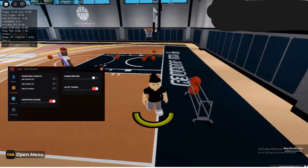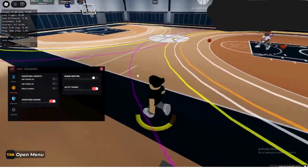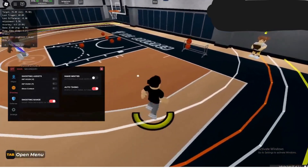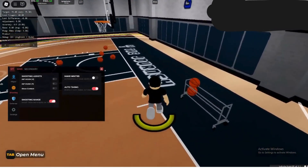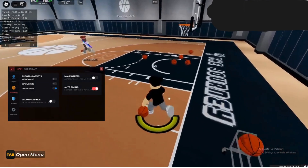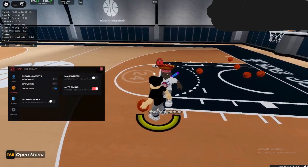We have shooting range, which shows off the shooting range visually — the purple is how far you can shoot with Hall of Fame range extender, then gold, silver, bronze, and none. We also have show contest, so if a guy comes over and guards me, I can see the contest rating — 59 contest right there. Just a quality of life feature.